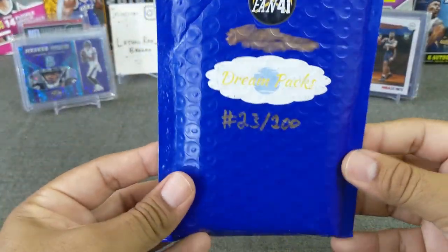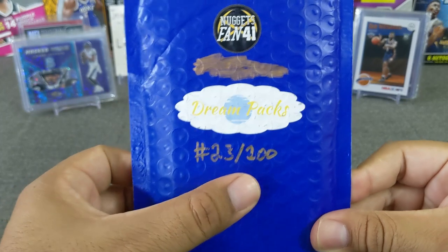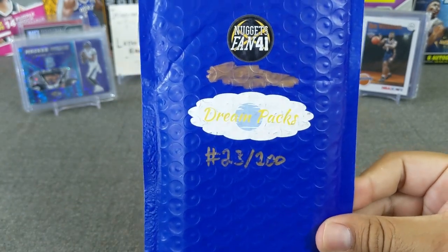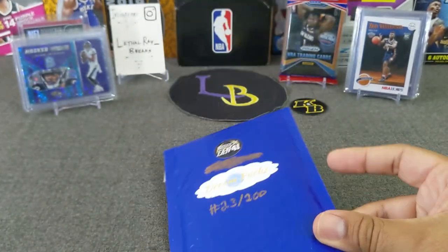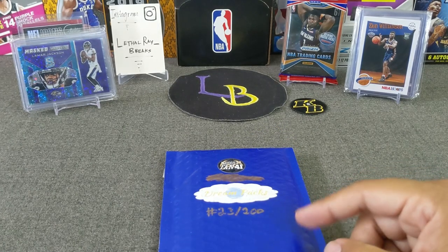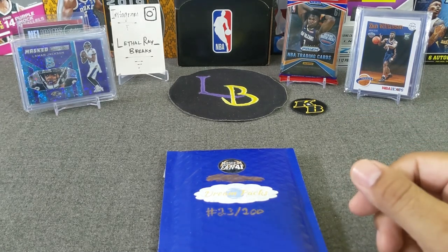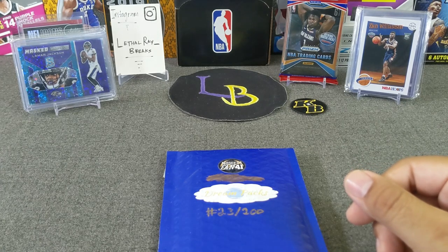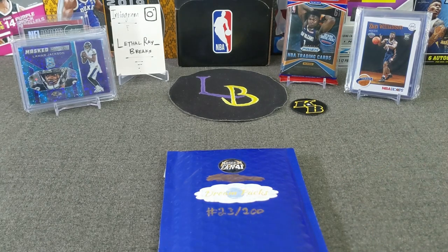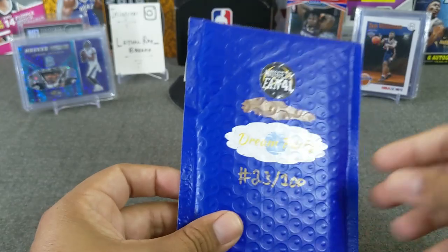Here is the pack that we'll be ripping today — it's called Dream Packs by NuggetsFan41. I chose number 23; it's a hundred packs, so tough to hit the LeBron, but he has some nice stuff in here. Just to review what he has in here: there's 10 cards — 5 vet cards, 2 rookie cards with baser inserts, 1 vet insert, 1 vet parallel non-numbered, and then 1 hit which could be an autograph, an ability card, a serial number, a non-numbered rookie parallel, or a serial numbered vet parallel. Let's go ahead and rip this and see what we get.